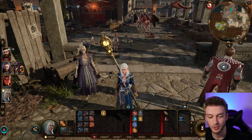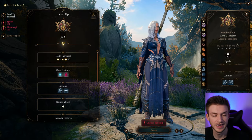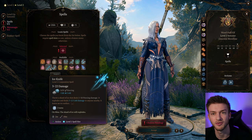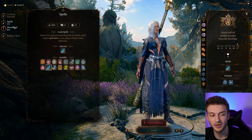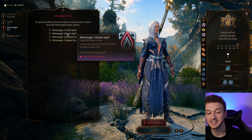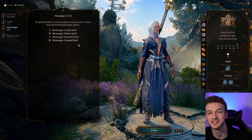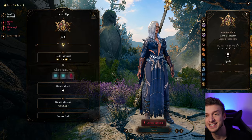As we level up, we'll go over gear at the end because there's some great gear, especially in Act 3 but also Act 1, that works wonders for this build. For our next level spell, Ice Knife is kind of a no-brainer as we're going for a cold build — it does area of effect damage and cold damage, very useful if you have someone on your team that can create water. For Metamagics, Distance Spell increases the range by 50%, which can be useful early on. And Twin Spell is one of the most broken things in the game once we get to level 3 spells because we can Twin Haste.